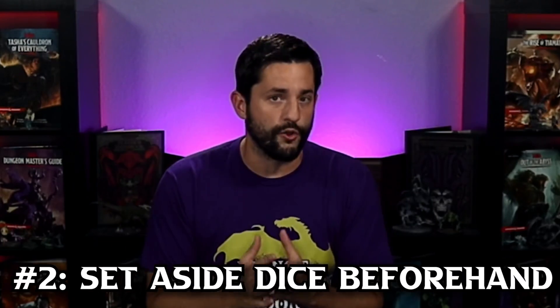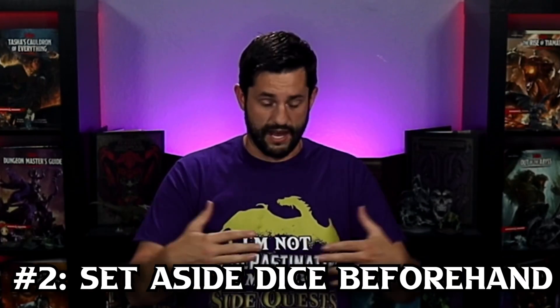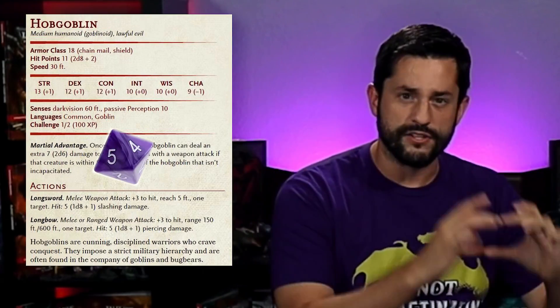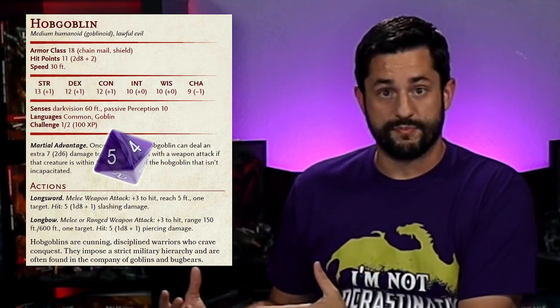Tip number two ties into the color-coded dice idea: have your dice set aside already. For my monsters behind my Dungeon Master screen, I have dice set aside for each monster based on whatever they're doing. If a monster has a 1d8 attack, I have a 1d8 sitting on that monster's index card. If I have a spellcaster going to use a lightning bolt dealing 8d6, I have 8d6 set aside. If you're running a dragon needing 16d6, you don't want to roll each one and add them up.